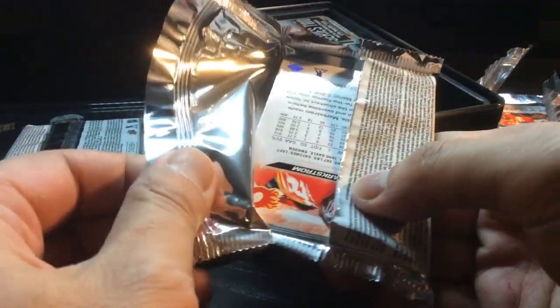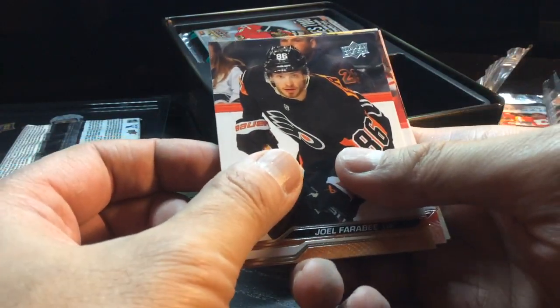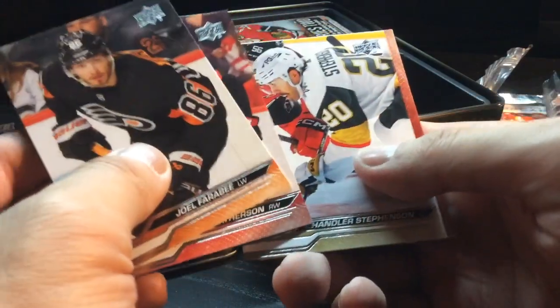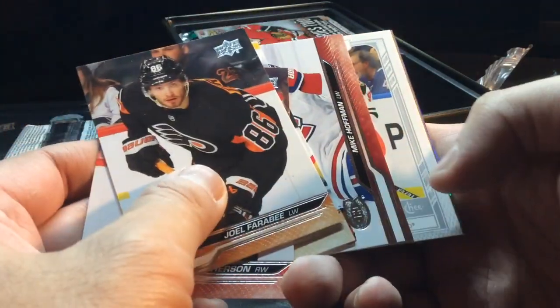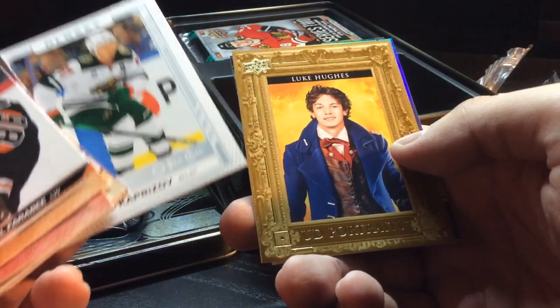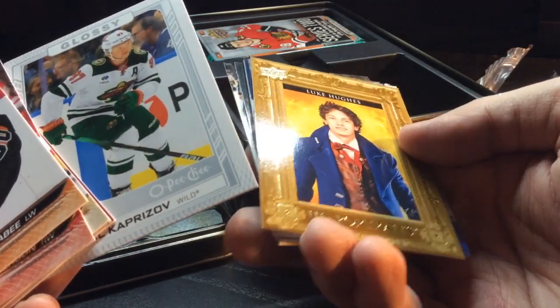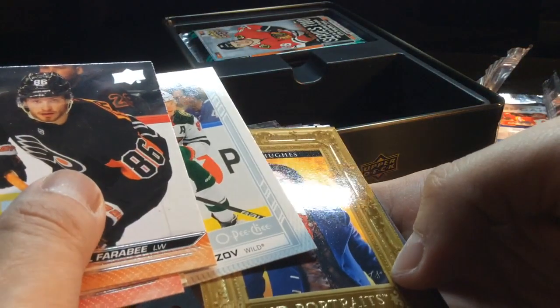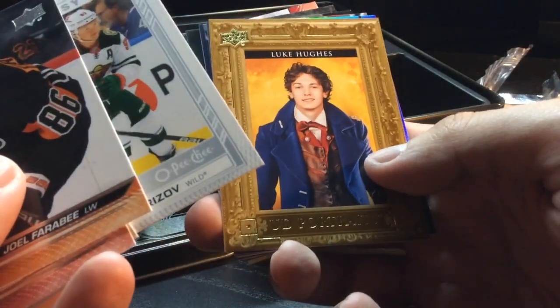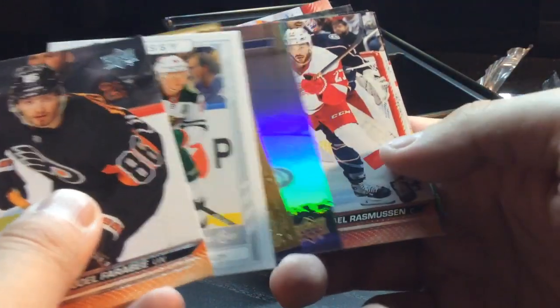Technically, I think the odds are supposed to be like three-in-eight for Young Guns. I have seen people open tins and get four Young Guns. Let's see what we get here. Got a Kirill Kaprizov glossy — good name. Got a Luke Hughes Rookie Portraits with some sort of initials on the bottom right corner, and a Barzal player character.